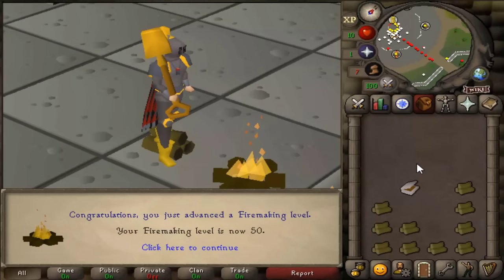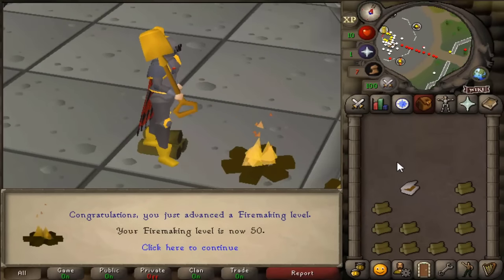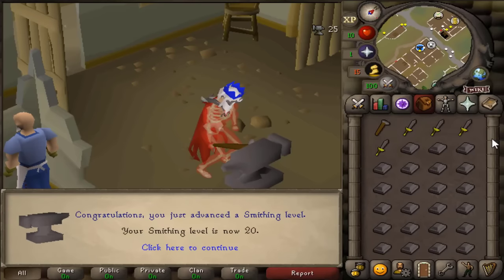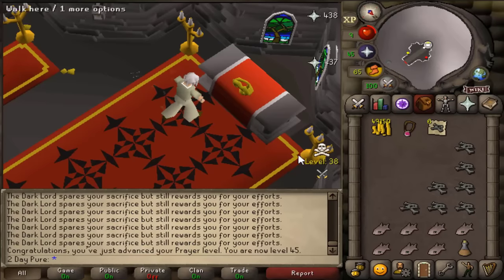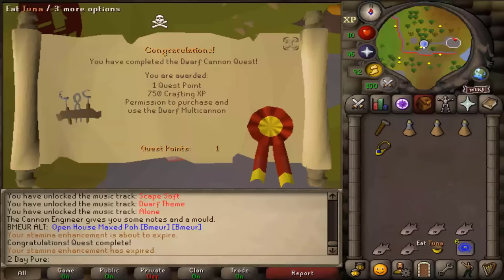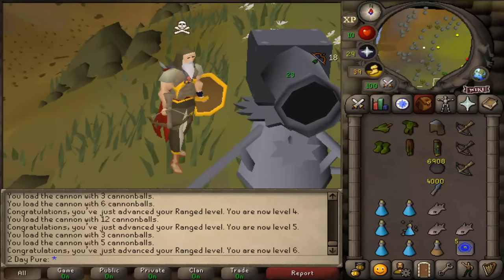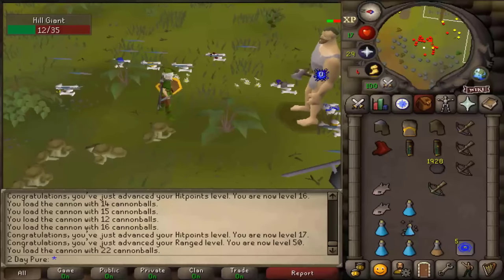A quick but very important 50 firemaking and a nice 53 thieving. And that's 20 agility, 20 smithing, 10 fletching, 45 prayer. The first quest started, the first quest completed. Range training has officially started — we're using the cannon spot. And that's 50 range.